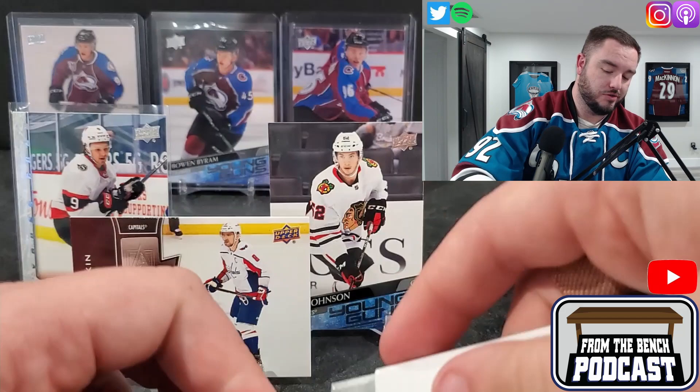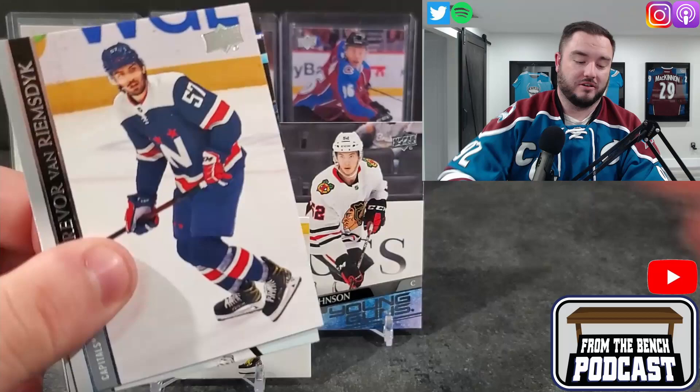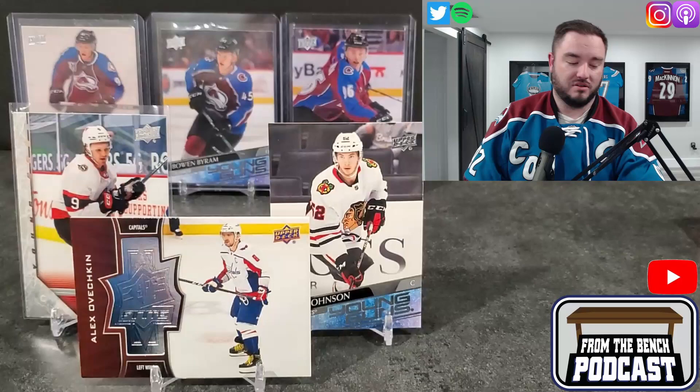In the shootout, Connor Garland is looking good on the point. Some rough stuff — Duncan Keith took a big hit from Tyler Myers. We got another Young Gun here — this one's actually on the ice. It's a defenseman for the Maple Leafs: Mikko Lehtonen again. Actually pulled him in a random pack opening the other day.